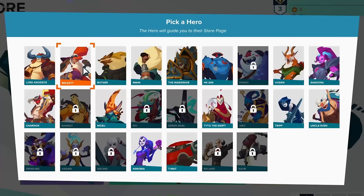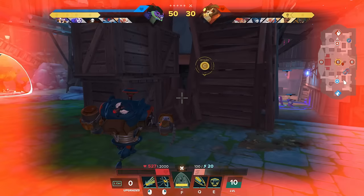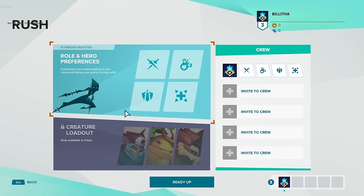Gigantic: The Rampage Edition features 25 heroes. There's also a bunch of different creatures that are only available in the Clash mode that you can summon to help you in battle — things like revealing enemies on the mini map, creating protective walls, and healing you. As well as Rush and Clash, there are custom matches and a season menu that says coming soon. You also have guides in the game and a practice arena that lets you test different heroes and skills, because there are builds in this game as well.